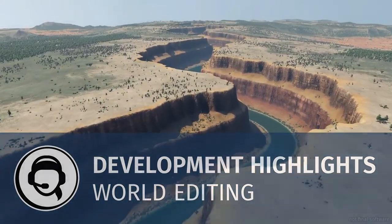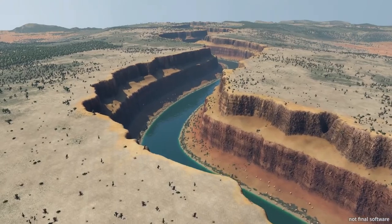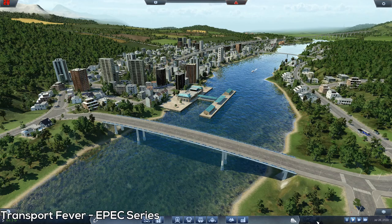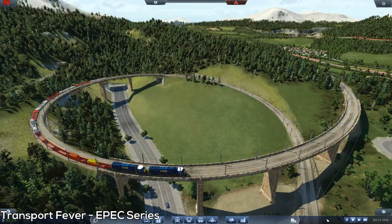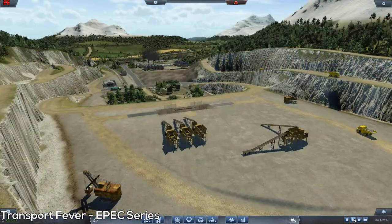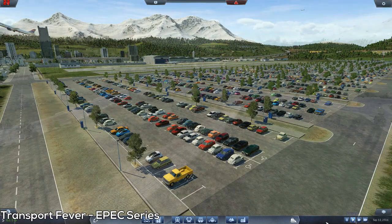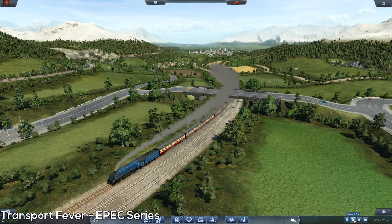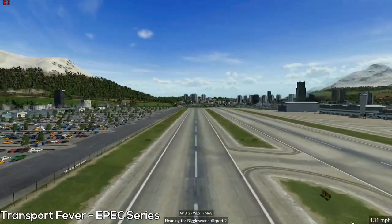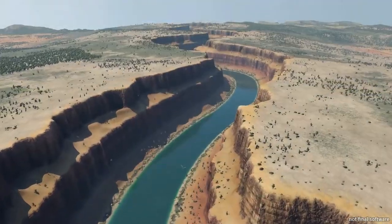My gameplay tends to be a lot about the aesthetics of making things look really, really cool. In my current EPEC playthrough, some of the beautiful valleys I've been able to craft look really good. The stuff in Transport Fever 1 looks good — you can create nice train stations, fantastic airports, great scenery — but Transport Fever 2 is going to make this look really, really average. Just look at some of the scenery in Transport Fever 2.